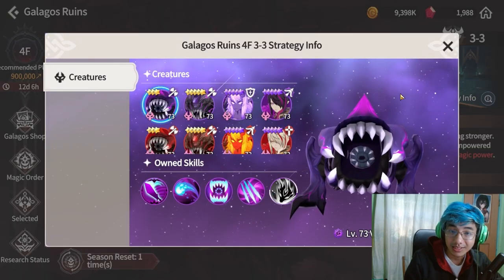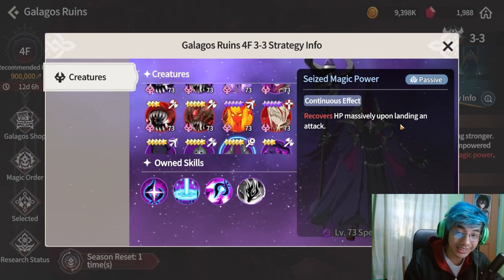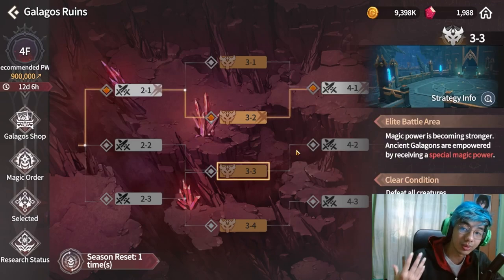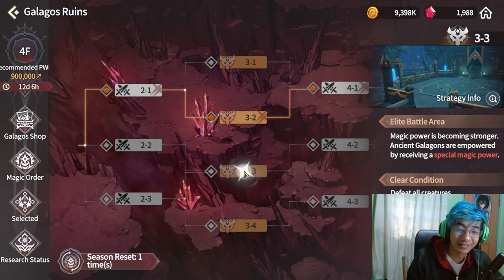The Veromos stage is the bane of everyone's existence — it's actually really hard. It puts down Unrecoverable and the enemies also recover HP, making it harder for most people. If you want to push through this stage, bring a monster that applies Unrecoverable like Colleen or Celia, the light harp magician. If you're running the bomb build, you should absolutely avoid Veromos because it will always clear your bombs.